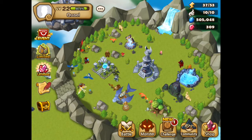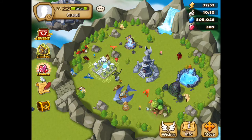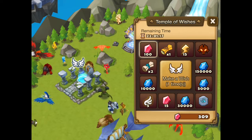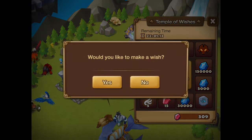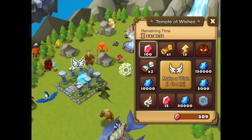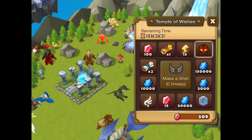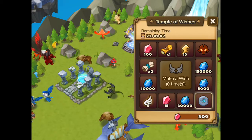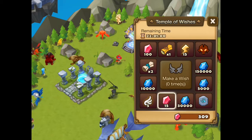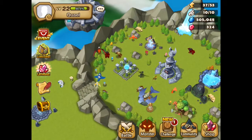We do have a few updates — we can actually do a wish. I wouldn't mind if it stops somewhere good; 100 crystals wouldn't be bad. But let's see — always have a chance of a monster or a rune. And we got 15 crystals. Not bad, could be worse. So that's 15 more.